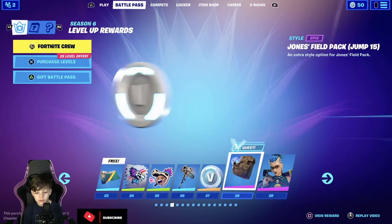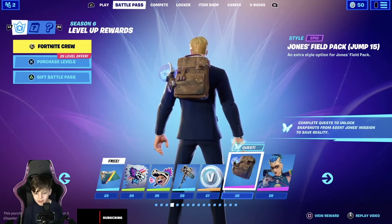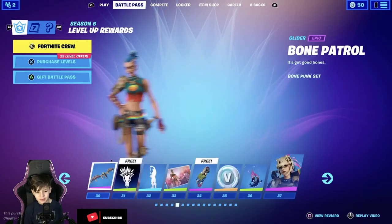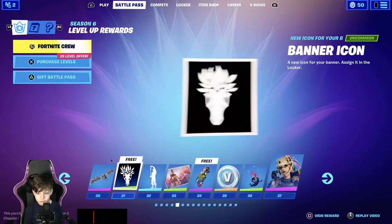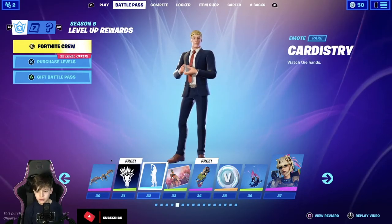Pickaxe, 100 V-Bucks. Then another style of this backlink — I don't know what's the difference. Tarana — the skin is pretty bad. Bone patchwork, this one is pretty nice. Banner and cardistry.